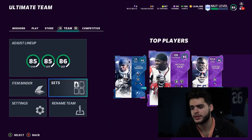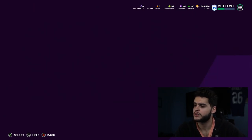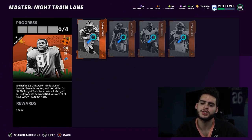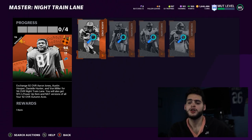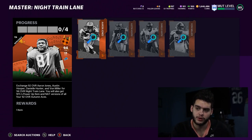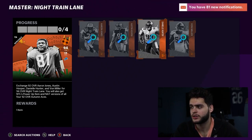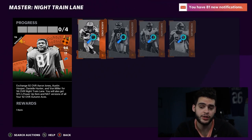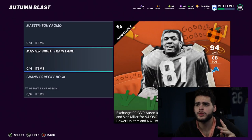Let's go over the set. Going over to Autumn Blast, going over to Master Nitrien Lane: exchange 92 overall Aaron Jones, Austin Hooper, Daniel Hunter, and Von Miller for 94 overall Nitrien Lane. You also get Nitrien's power-up item and all four 90 overall automations. That means you get all four players back from the set, so you get four players for the price of one.